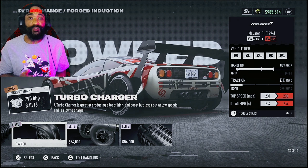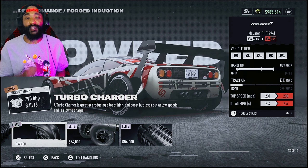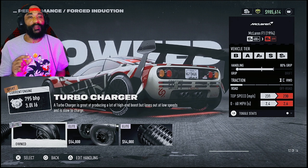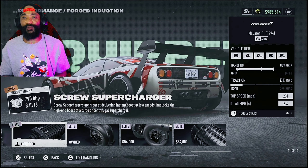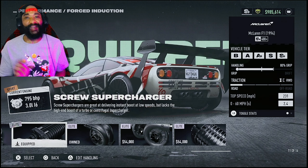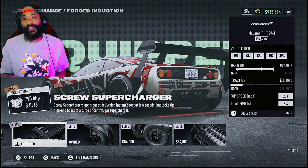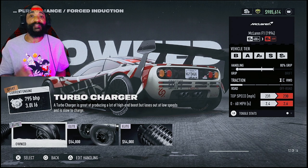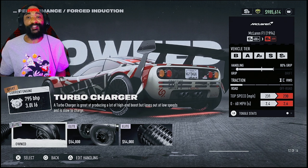You can put in the turbocharger — I've tried it and the top speed goes down, the 0 to 60 goes down. With the screw supercharger you're not gonna hit 231 at all; on a good day you'll probably hit 226 or 227, but it locks out at like 225. I wouldn't use this car on big courses like Big O or Big City Life where you need top speed. I'd use it on Headspin or similar courses.